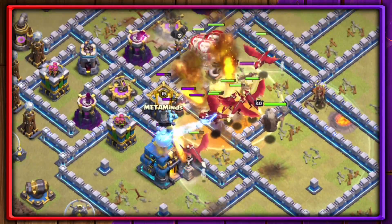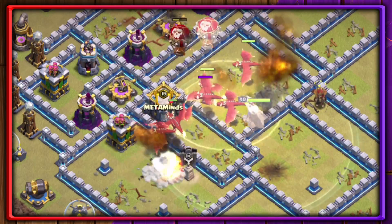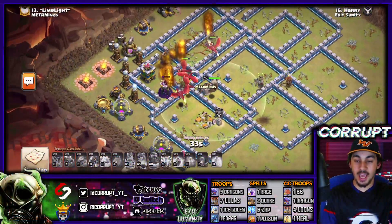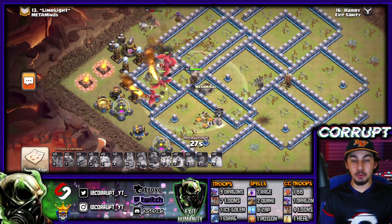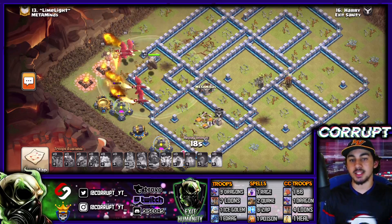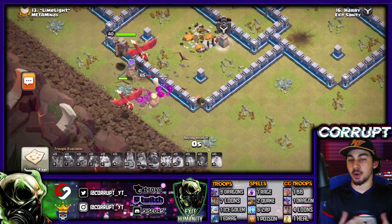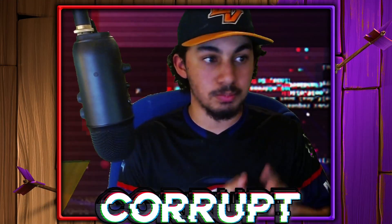You can also use a Heal Spell to keep your Dragons and Balloons alive as they move into the base. When you take a step back, this attack strategy is very easy. Notice all these Dragons still up on screen — as long as there aren't too many Air Defenses still up, you can get through with no problem at all. It's almost a guaranteed triple as long as you create the funnel right and get rid of the Town Hall. Make sure you're getting rid of at least two Air Defenses.